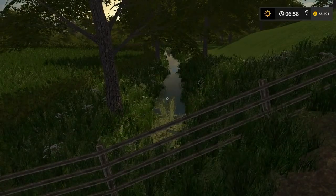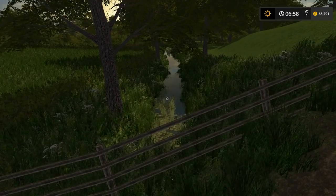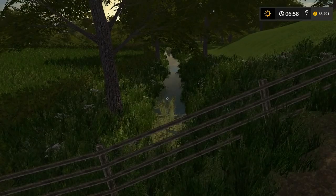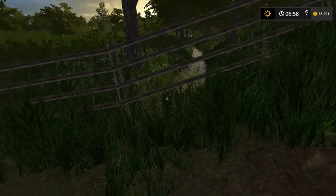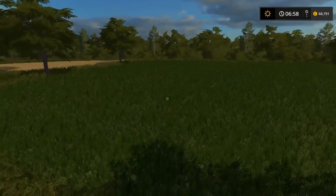In real life this water would be absolutely murky - you wouldn't be able to see anything in it. But I couldn't get the effect I wanted so I just chucked this in. It's a bit unrealistic but it'll do for a farm sim. It's just nice to look at as well whilst you drive down here carting silage bales or grain.